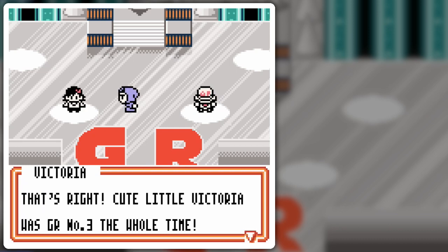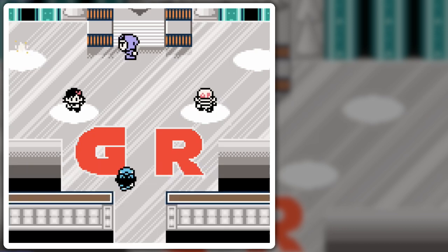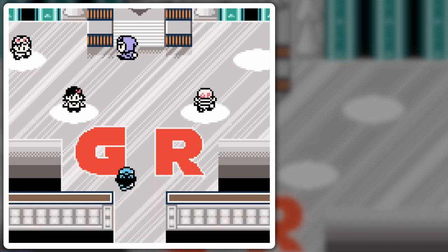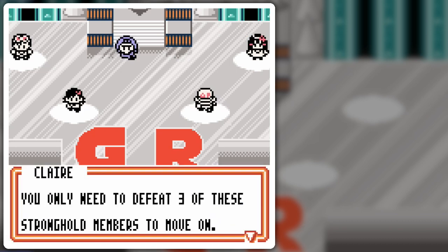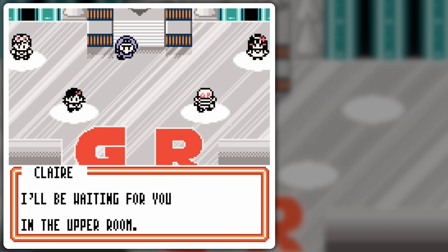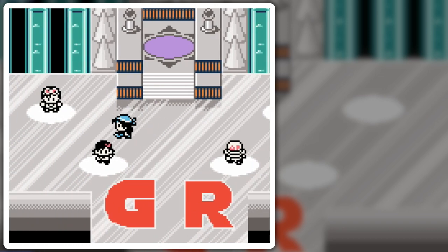Cute little Victoria was GR number three the whole time. 'Up next is Kevin.' 'Yeah! Hi, I'm Kevin. We're well met, Mint.' 'Finally, allow me to introduce my daughter, Heidi.' I only need to defeat three of these Stronghold members to move on. 'If you can manage that, I'll turn my elevator on for you. I'll be waiting for you in the upper room.' And so she goes. I'm gonna go from left to right for the sake of organization.